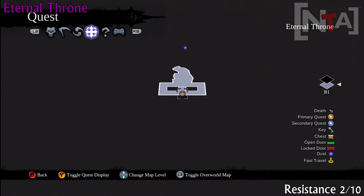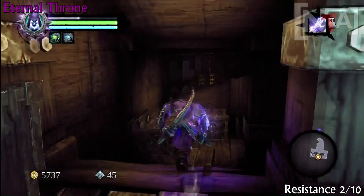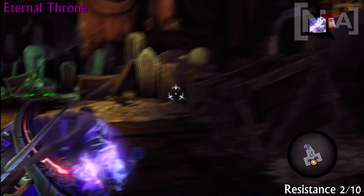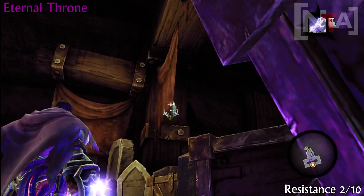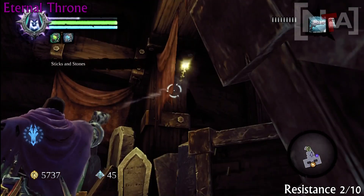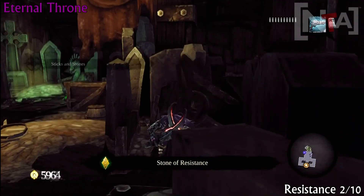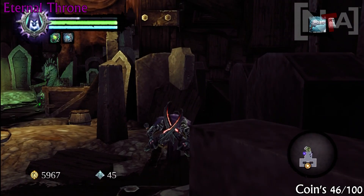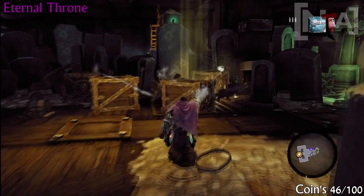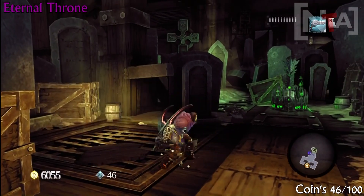Okay, this is now the Eternal Throne — this is resistance stone number 2. If you're not sure where this place is, it's in the arena area where you see all these ghosts fighting. You talk to the guy in the middle, you can learn new moves, then you have to talk to the Chancellor. It should be in that area — go to the underground level. If you look on your map and look for a Serpent, you'll find it. In the same area, there's also coin number 46.